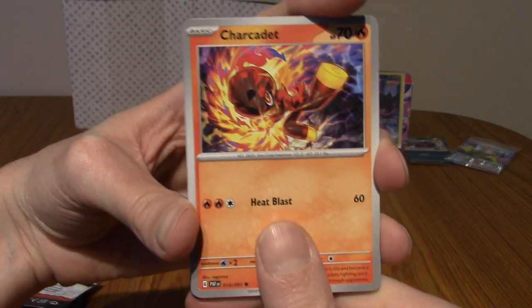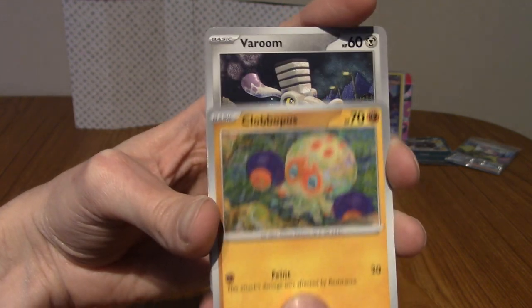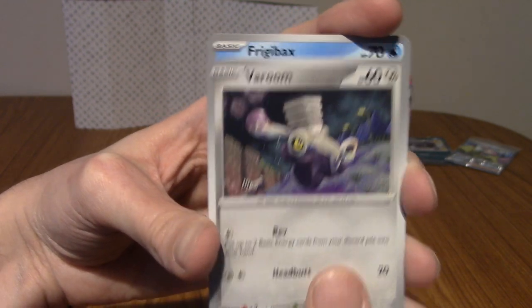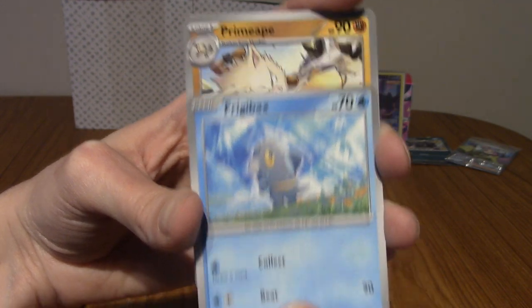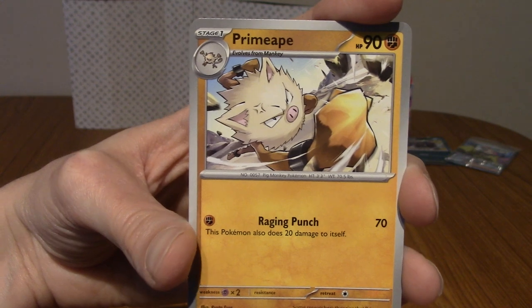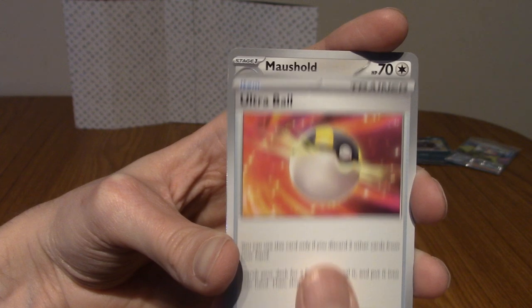Let's begin with a Charcadet, Clodsire, a Grapploct — shiny Grapploct is pretty cool, isn't it? We've got a Varoom, a Frigibax. I'll be honest, I'm not crazy on a lot of designs in Scarlet and Violet. We've got a Klefki, and an Ultra Ball.